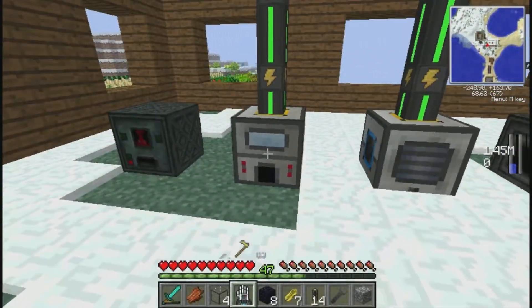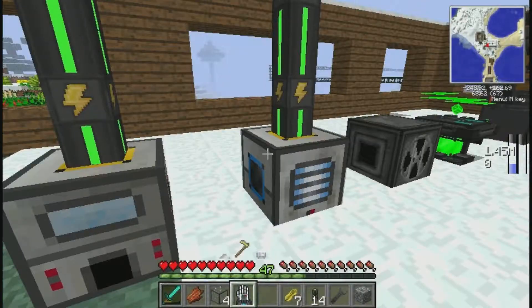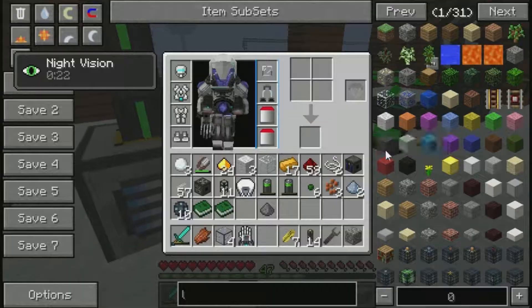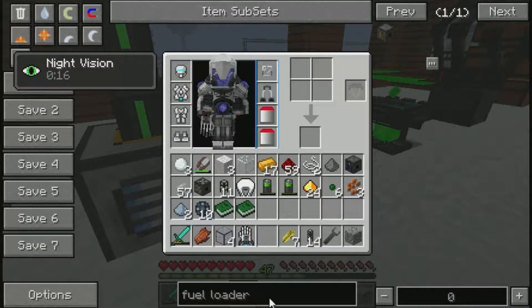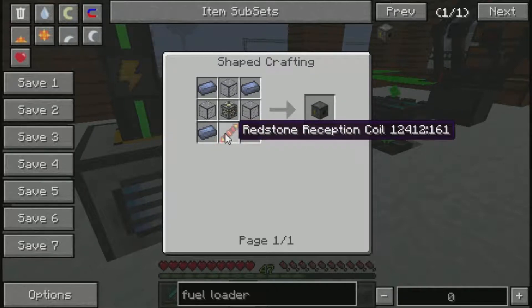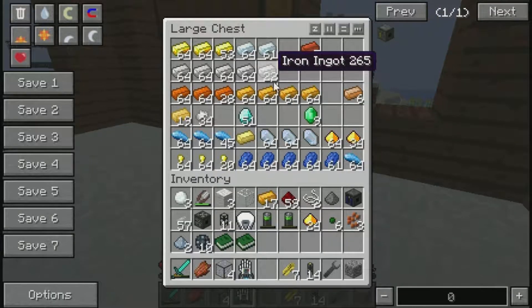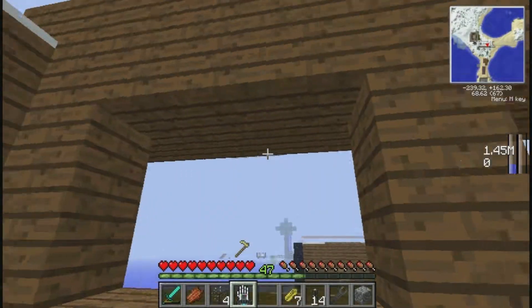Everything's got power now, so it looks all nice and neat. We need to find our pulverizer — pulverize everything. And then what was I... I need to make a fuel loader. The fuel loader requires three hardened glass, so I've already got enough, actually. And a machine frame and some lead ingots with a redstone reception coil. So I need to get my gold back out, my iron out. Redstone — I have redstone. I think that's it.